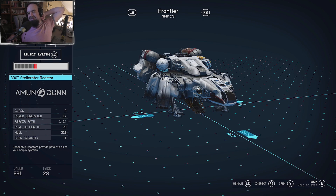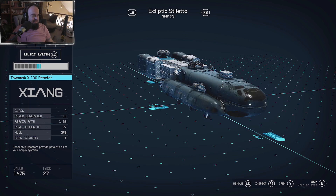God damn it, they never tell you anything. How do I change home ship? It's a nightmare half the time playing this game. I should just keep Google open. Let me look up 'Starfield how to change home ships'.